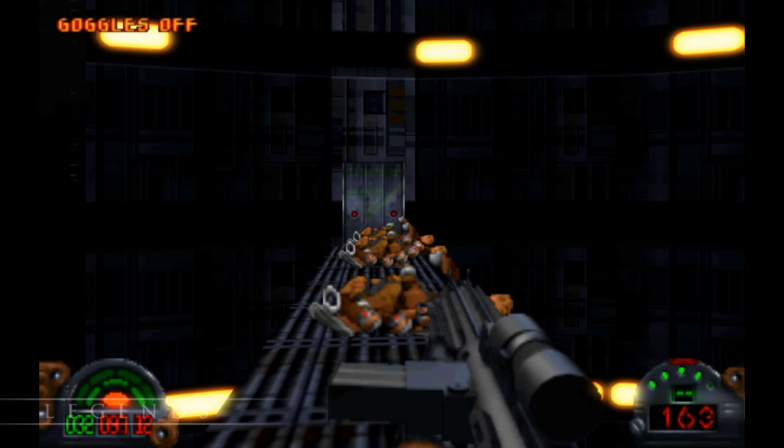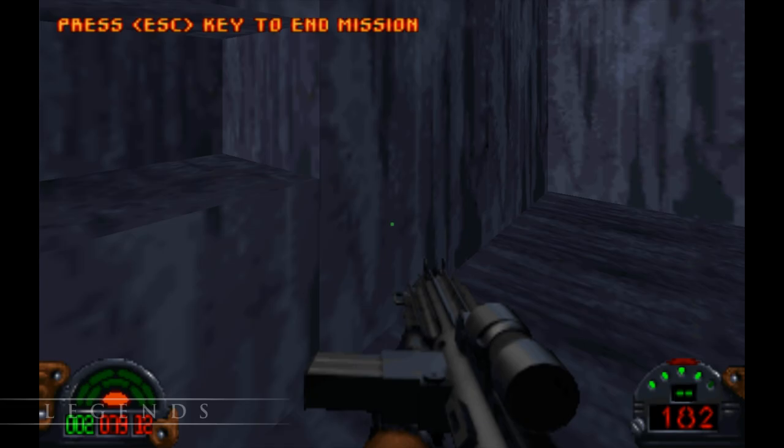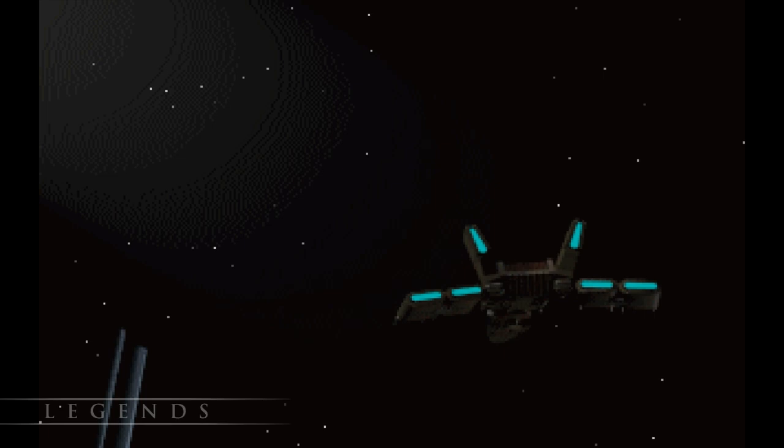Well, here's that nav data, so now we should be able to find the Ark Hammer. Surely nothing will get in our way now. We definitely won't have to fight through Jabba the Hutt's luxury yacht just as a way to pad out the game and add more levels. Wait — really? We have to do that? Alright then.